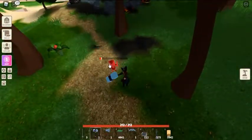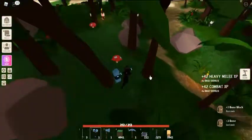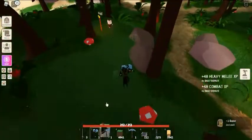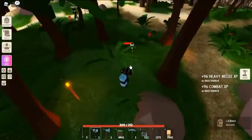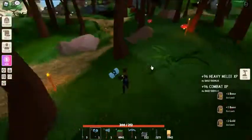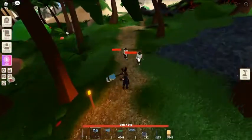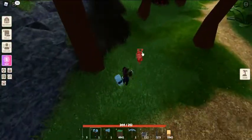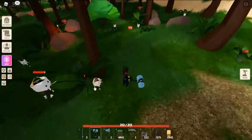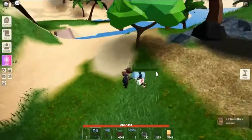Players are searching for the Obsidian Hilt in Roblox Islands' pirate update because they want to get their hands on the Obsidian Greatsword. If you are one of these players, don't worry — we've got you covered. To obtain the Obsidian Hilt, you have to interact with Evans, pay him 250 doubloons, and buy the item from him. You can also trade it with another player if you don't want to purchase it.